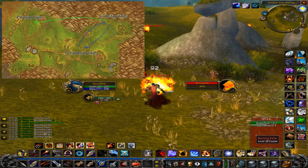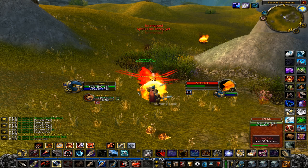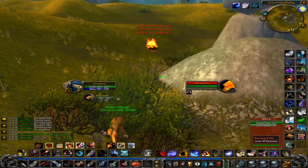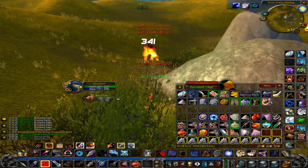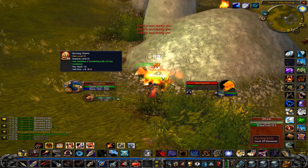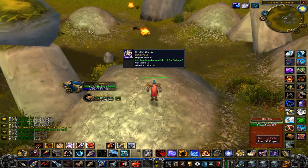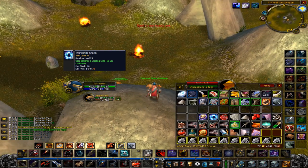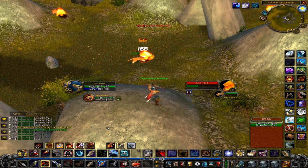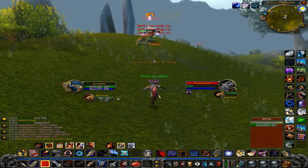Farm number 6 takes place in Arathi Highlands and is meant for level 38+. Here we take advantage of the Warrior quest to make more gold. You're looking for the Thundering Exile, Cresting Exile, and Burning Exile, which have a 50% chance to drop Thundering Charm, Cresting Charm, and Burning Charm — used in the Essence of Exile quest, part of the Warrior Whirlwind Axe chain quest. Warriors get this at level 30 and many buy the charms on the Auction House instead of farming them. The Burning Exile also has a chance to drop Elemental Fire, making this a very popular farm.